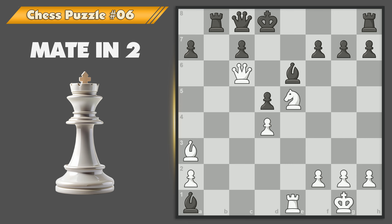Let's check out the solution. First, put black in check by placing your knight on the F7 square. Black has only one option to escape from check: capture the knight with their bishop. Finally, place your bishop on the F7 square to checkmate.